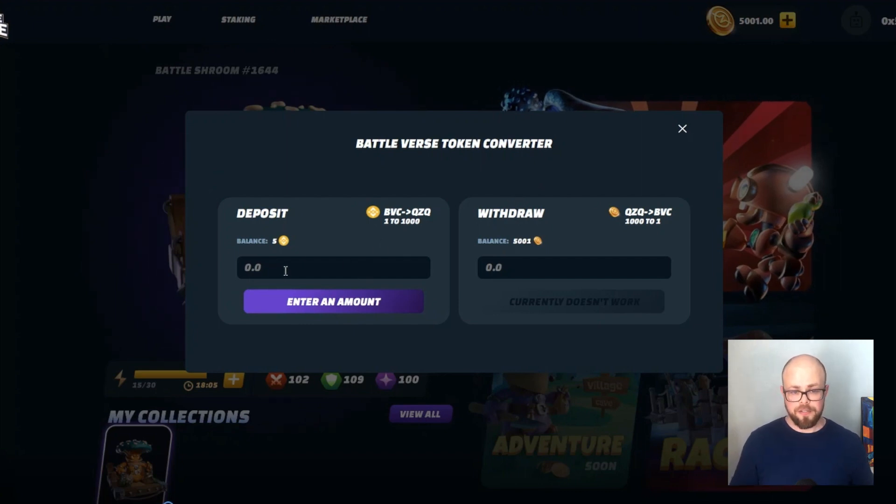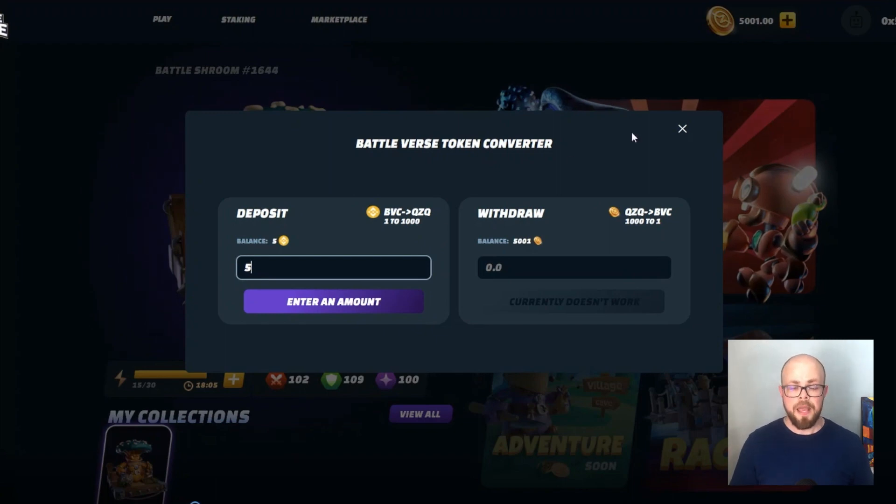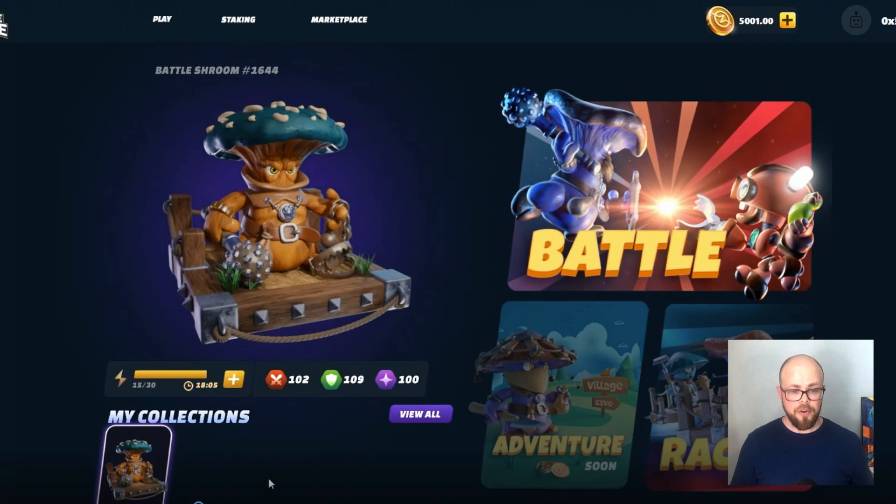Let's start. Let's enter an amount — for example, it can be 5 BVC. 1 BVC is equal to 1000 QZQ tokens. I prepared beforehand and converted BVC tokens to QZQ tokens, and that's great. Let's go!